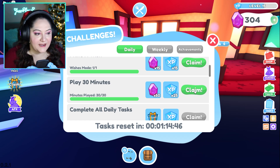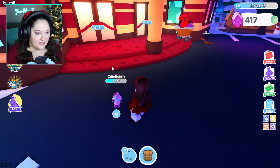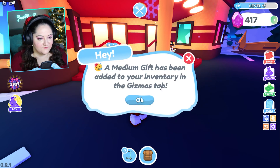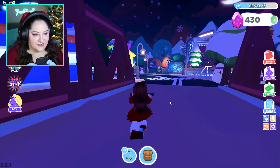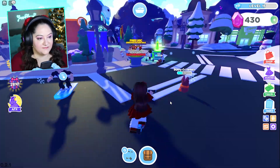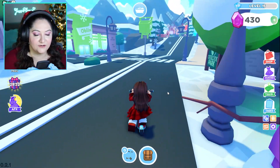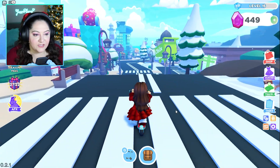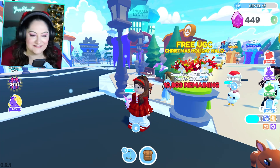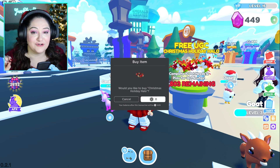Another pet need completed. How much time have I been playing? I've played 30 minutes! I also made a wish and I completed five pet needs. My pet's hungry — let's feed the pet, have a bone. I also have another gift to claim — amazing. Let's go see if we can get to the center and claim the UGC item. My pet needs a bath — let me give it a bath and then we'll see if I can claim it. I don't know how many pet needs I've done, but I've got to be close. Can we claim it now? Let's try. There are 10,803 left and one of them is mine. Would you like to buy the Christmas Holiday Halo for zero Robux?